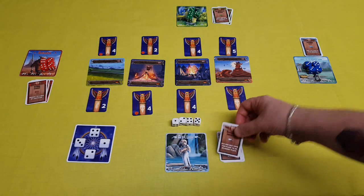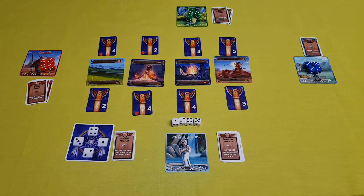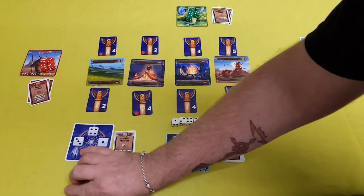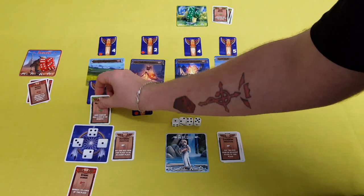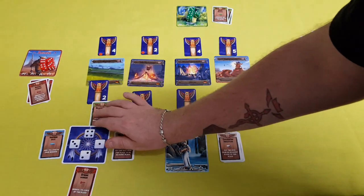Once every player has rolled their dice, you will take your character cards that you wish to use that round and place them in the dream catcher. Each player will do this in turn order into any location that they would like.